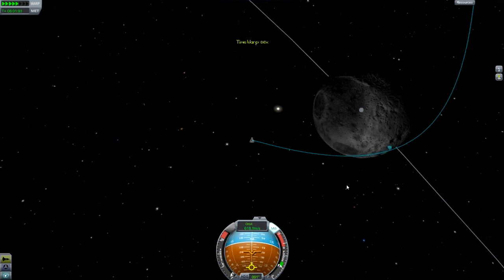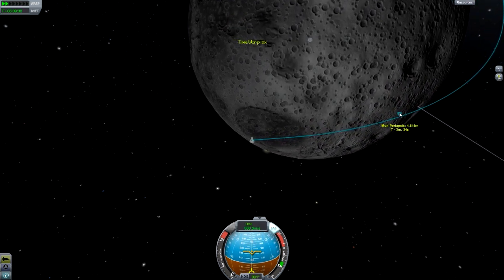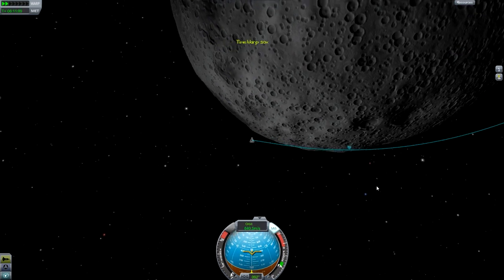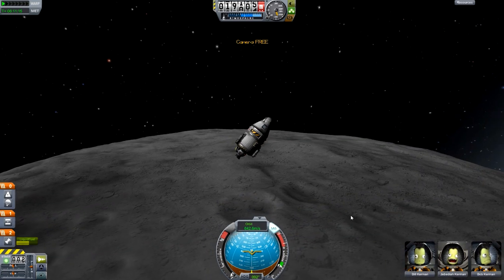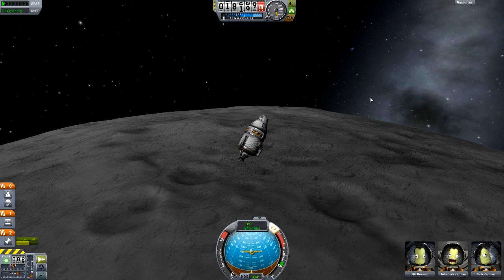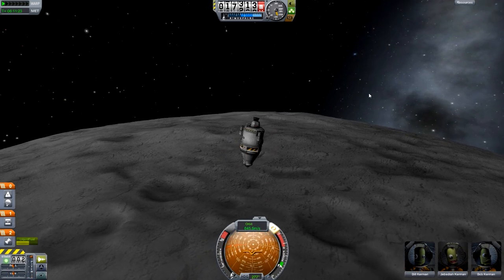We're going to time warp in now, and basically what we're going to do is wait till we get to this point and then just burn retrograde, and try and control our velocity. I'm going to go out to map view now, and a useful tip is to hit V to force the camera into free mode, so it doesn't start moving about as you circularize your orbit, because it can play up.